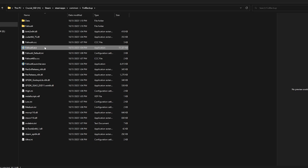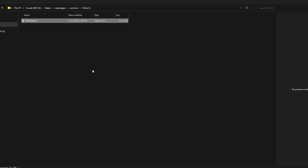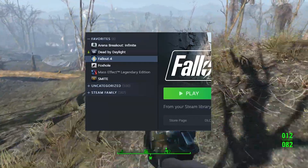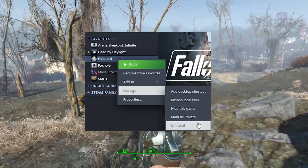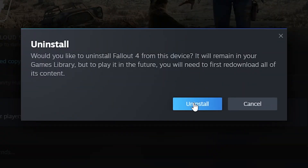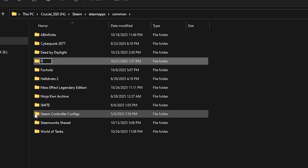Copy the Fallout 4 .exe and paste it back into your now-empty Fallout 4 folder. Go back into your Steam library, right-click Fallout 4, then manage and uninstall the game.